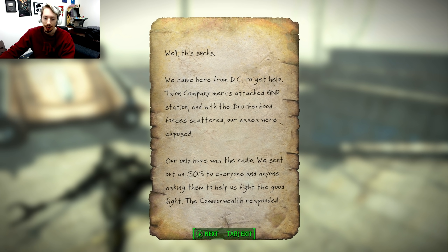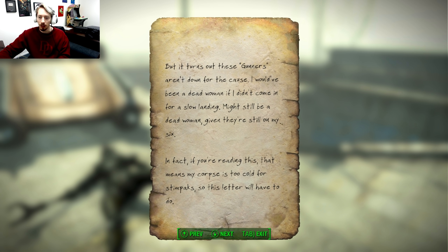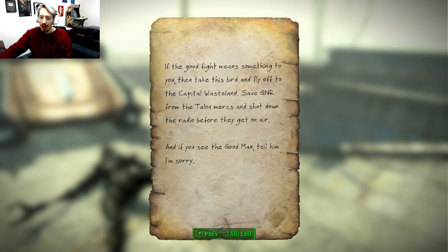Finally we find Sparrow's note. Let's read it: 'Well, this sucks. Came here from DC to get help. Talon Company mercs attacked GNR station and with the Brotherhood forces scattered, our asses were exposed. Our only hope was the radio — we sent out an SOS to everyone and anyone asking them to help us fight the good fight. The Commonwealth responded, but it turns out these gunners aren't down for the cause. I would have been a dead woman if I didn't come in for a slow landing — might still be a dead woman, given they are still on my six.'